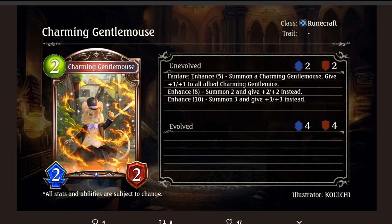Charming Gentle Mouse, 2-cost 2/2 Runecraft Bronze Follower. Fanfare Enhance 5: summon a Charming Gentle Mouse and give +1/+1 to all allied Charming Gentle Mice. Enhance 8: summon 2 and give +2/+2 instead. So on 5, you're getting 6/6 of stats. On 8, you're getting 12/12 of stats.